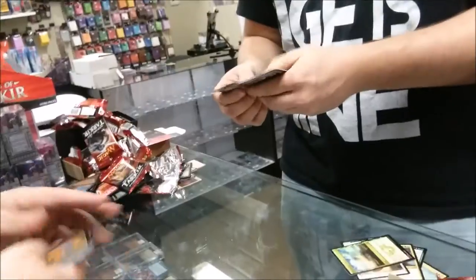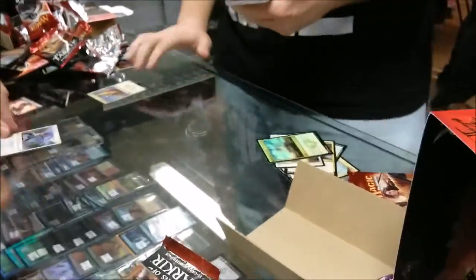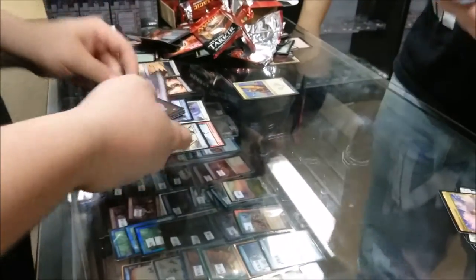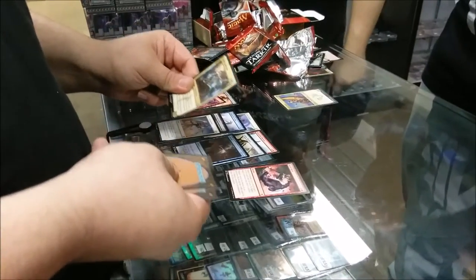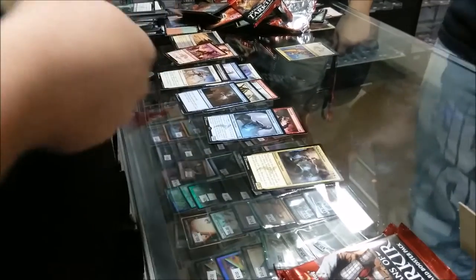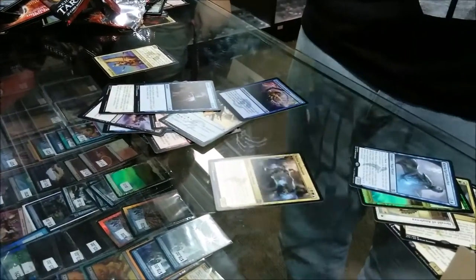He lost the Wooded Foothills, bro. Well, I didn't lose it — he kept it. Spell Snatcher and what else? You win. So I got a Spell Snatcher and my rare ended up being Picentennials.